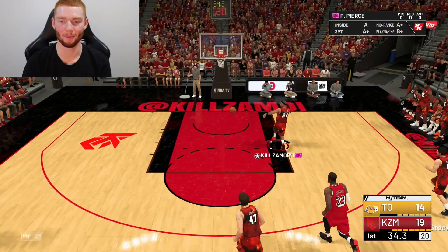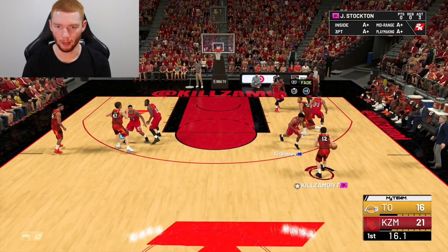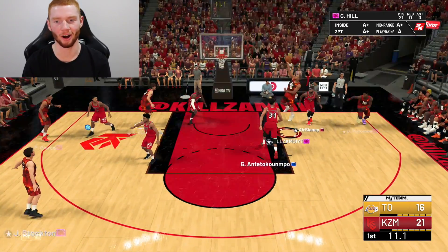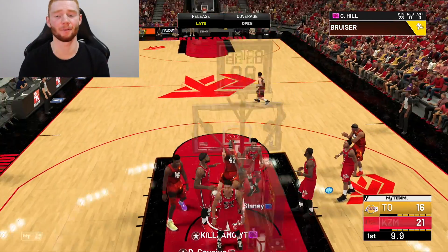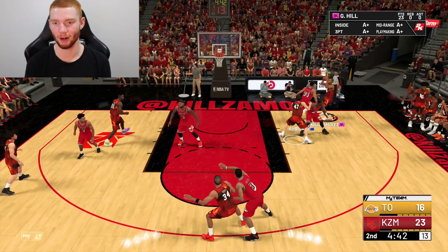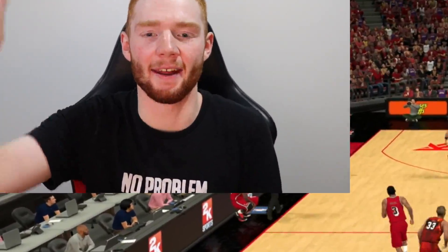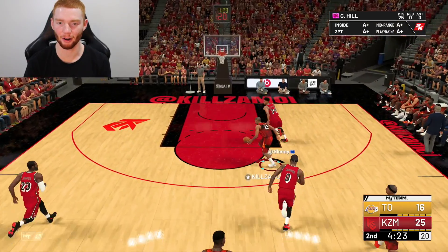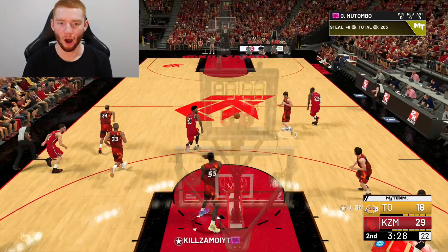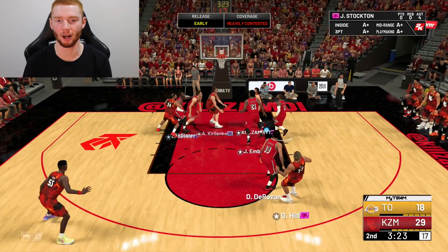We get a steal — Paul Pierce has a wide open bucket but I'm kicking it back to Grant Hill for the jam. Calling a pick and fade with him, kick it out — he's on the drive. We get the bucket. Getting a steal — guess who's first player out, it's Grant Hill. Going with the left hand, going with the spin — that is just an absolute finish. Another steal, Grant Hill trailing behind — that was a terrible shot, getting the rebound straight after.